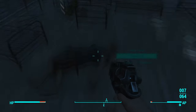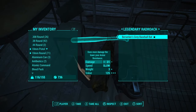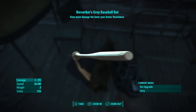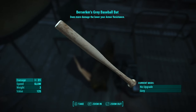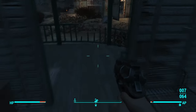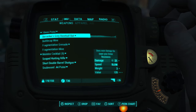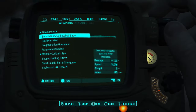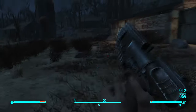Is there any more? A Berserker Gray baseball bat — yay! It does more damage the lower your armor resistance. I'm gonna take it just because that's a pretty good value. Might as well take it and sell it — it only weighs three, so might as well sell it at the next trader.